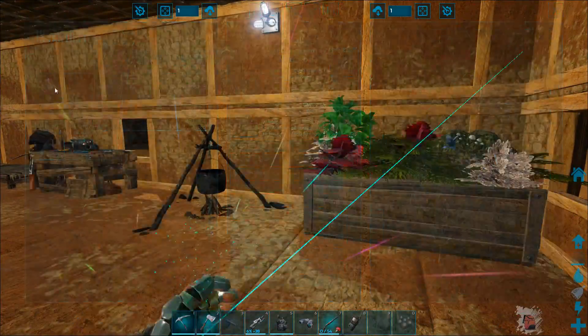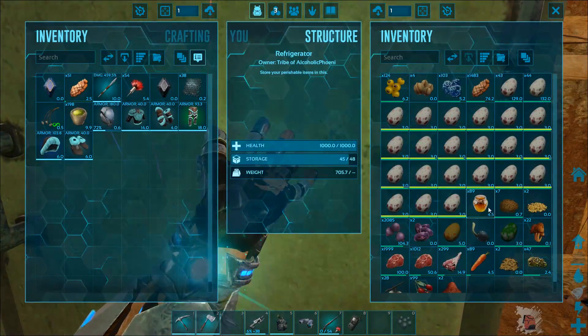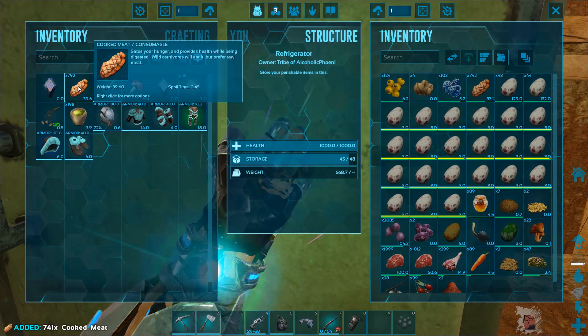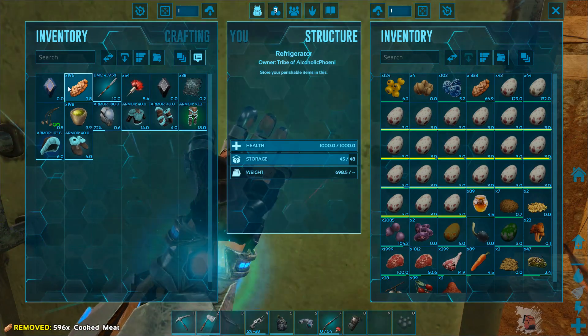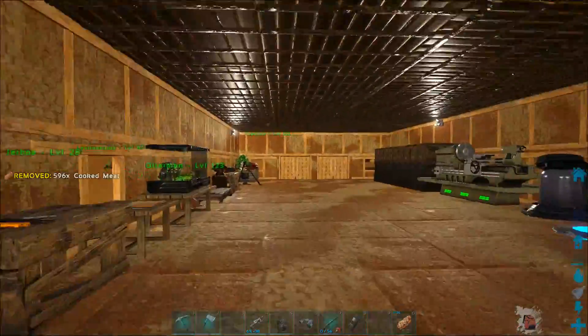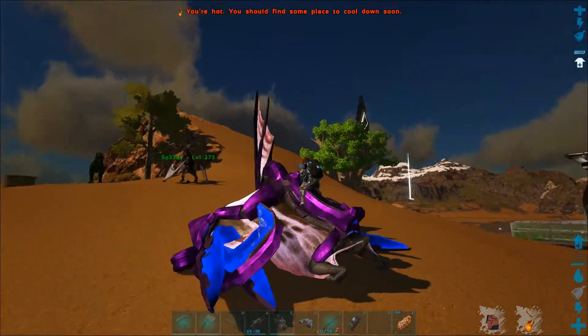How much food have I got on me? 51. I'd like a little bit more if I have it. We're going to be going and getting the woolly rhino horns.